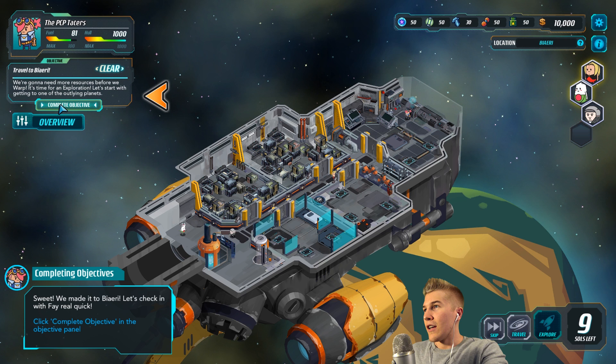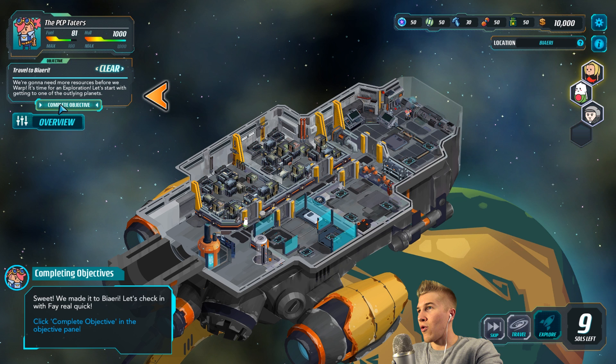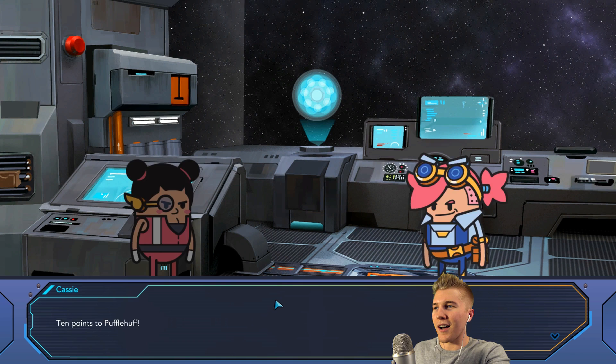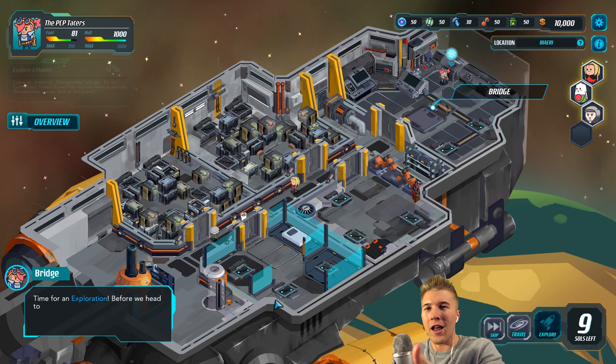Complete objective — where's my objective panel? Oh, there it is. So what is our objective? We're going to need more resources before we warp — it's time for exploration. Let's start with getting to one of the outlying planets. Oh gosh, these two characters again. I don't really care — let's just go past it. I do think the dialogue is pretty funny, which is a big element — I mean, we're potatoes in space, the game is already pretty out there.